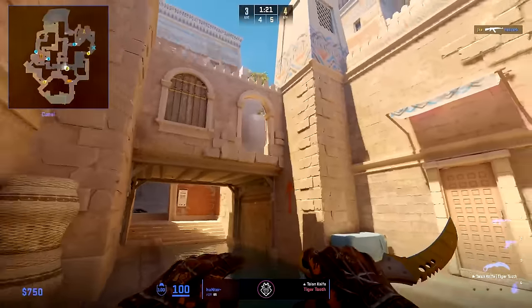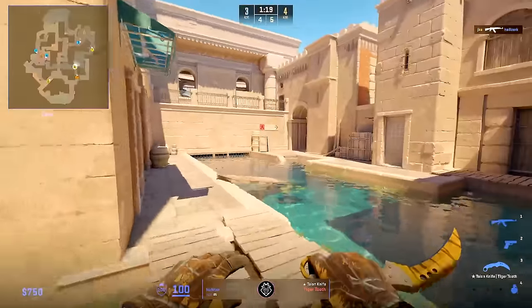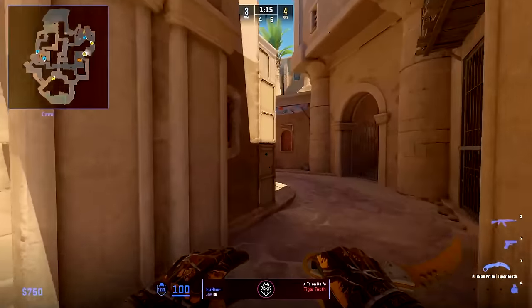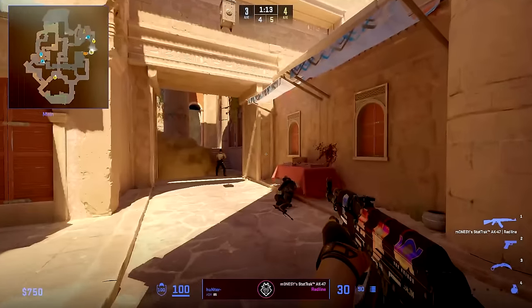He will stay until G2 decides A is a better position to execute. He will then fall back to help on A, since by now G2 already has Nico lurking, and to have two lurkers in a 4v3 is not ideal.